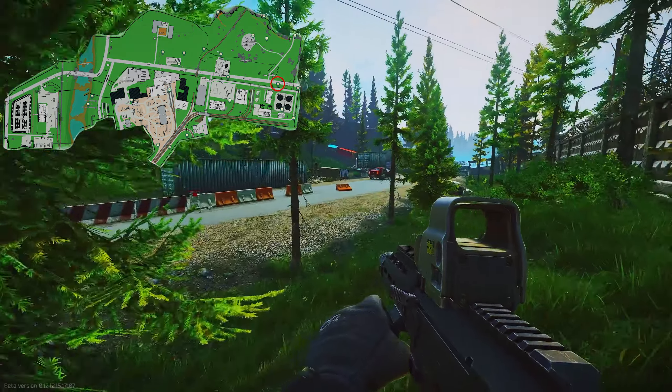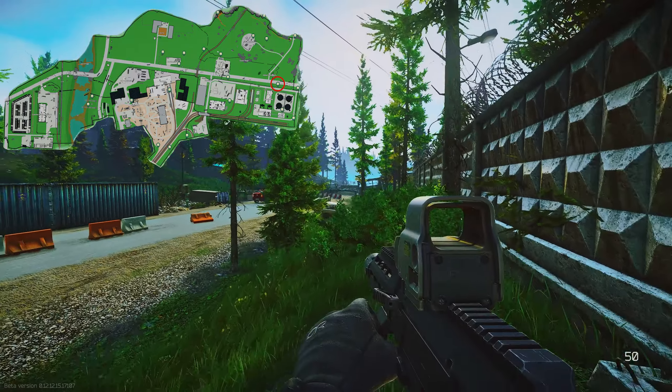At military checkpoint, you can use this white car for reference. Inside this bush is a ground cache.